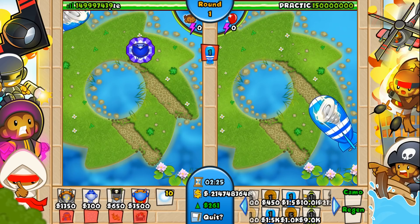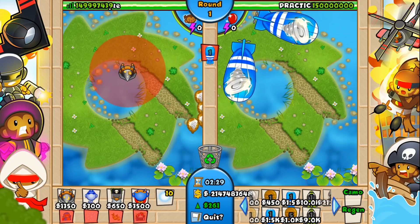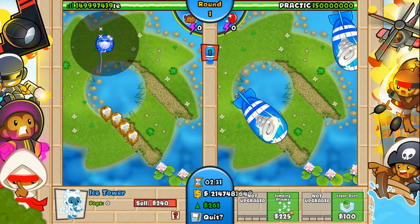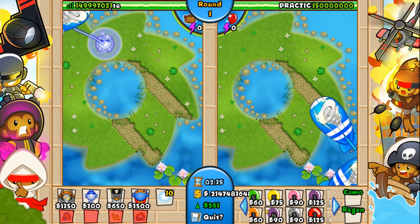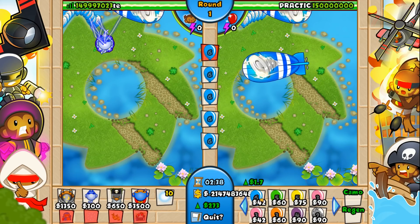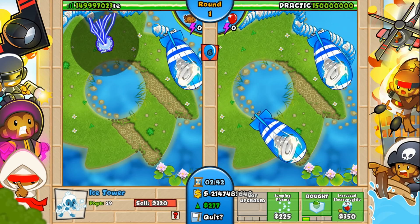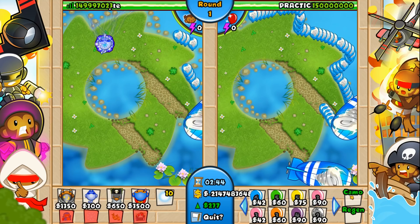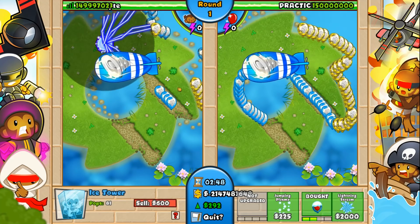Now we've got Layer Burn — this does two layers. Let's sell this. This tower will now do two layers of damage, so if we send blues they will instantly die. See? Instant death blooms. Increased Electronegativity just gives it bigger range, and you can see the fabled camo balloons, because DDTs are just insane.